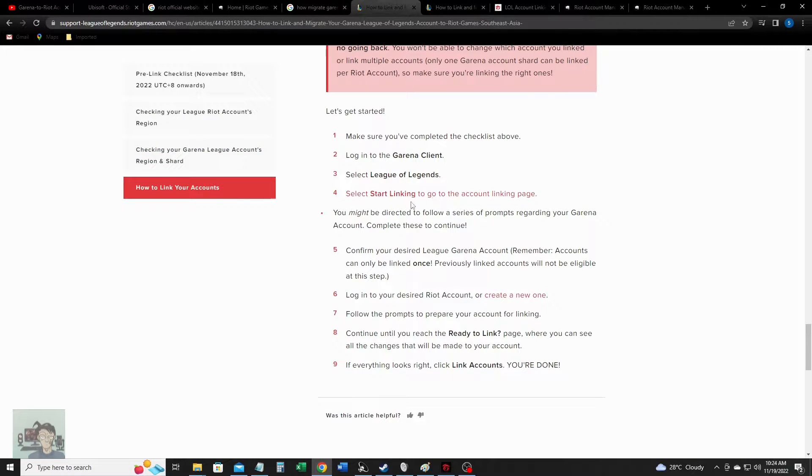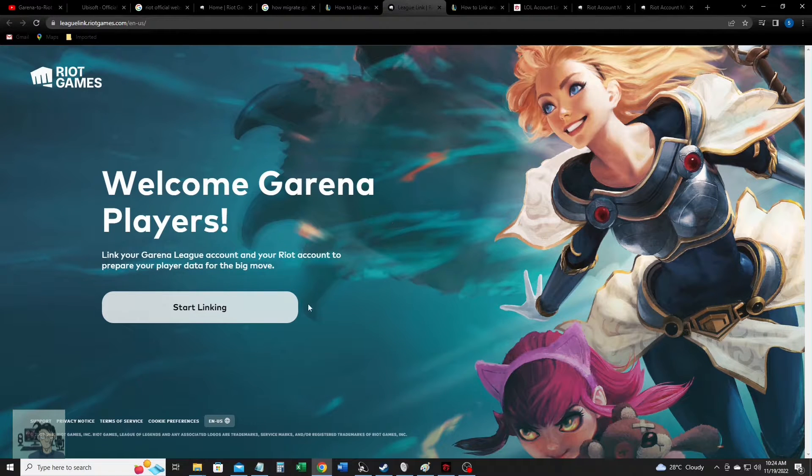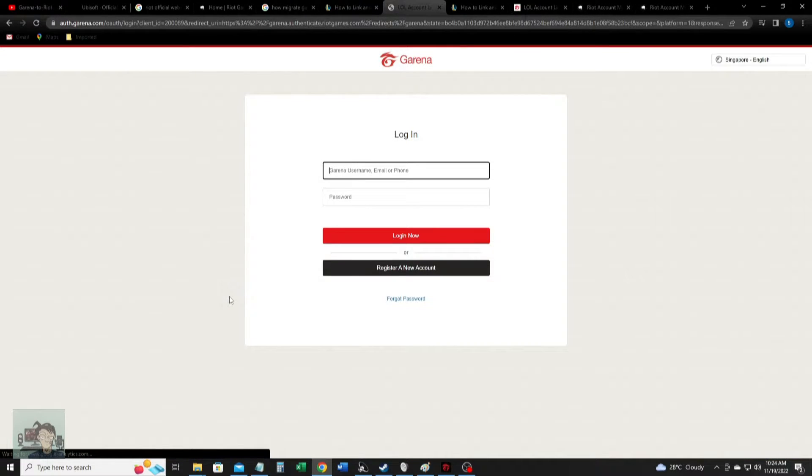So once you click on that, it's going to direct you here and there's just a single button on it. You just click on the 'Start Linking' button and then this Garena login page will appear.